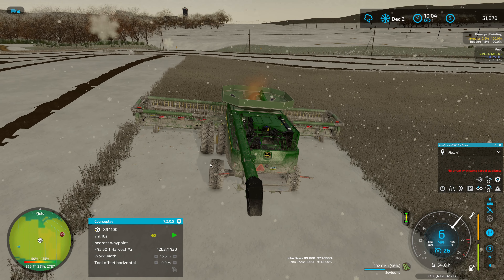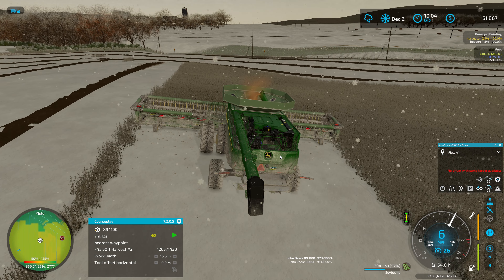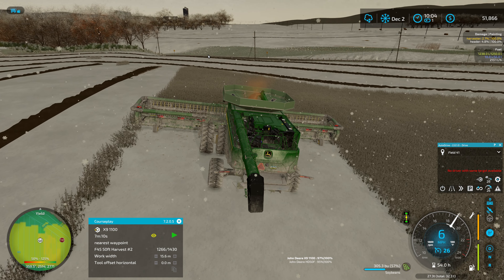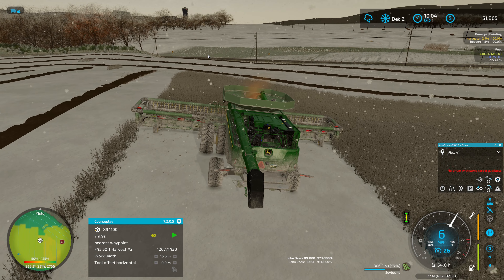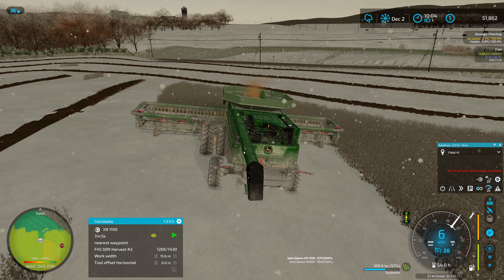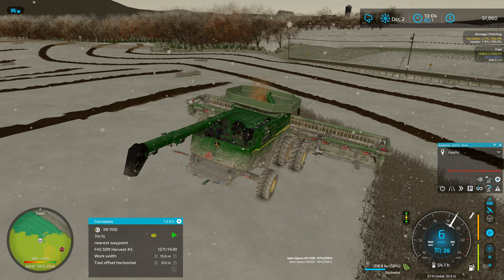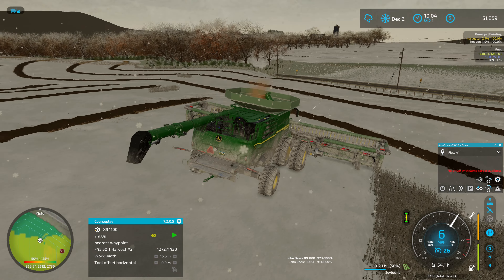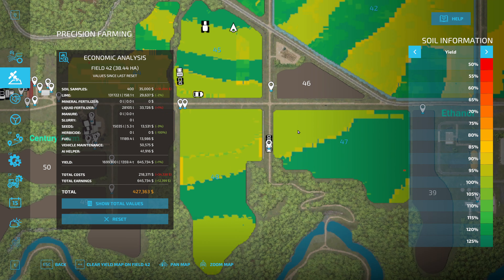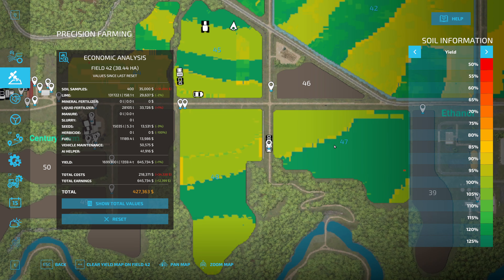I'm thinking the same also goes for rain — or snow in this case. If it's snowing, we're probably losing some yield. I don't know how much, but just looking at the actual amount we're getting, it sure feels like we're losing a lot. Anyway, we're almost finished with this field — looks like a couple passes and we'll be done.